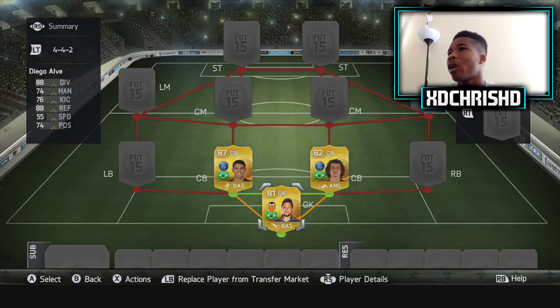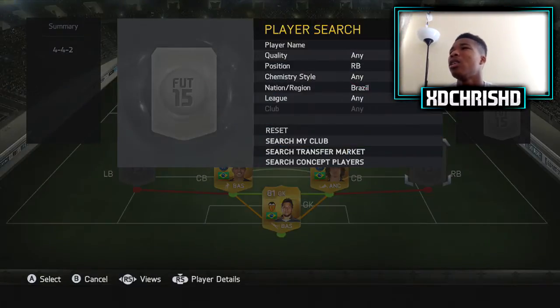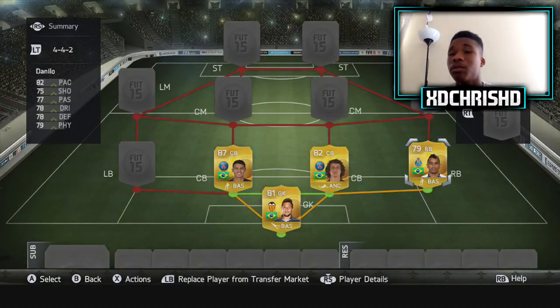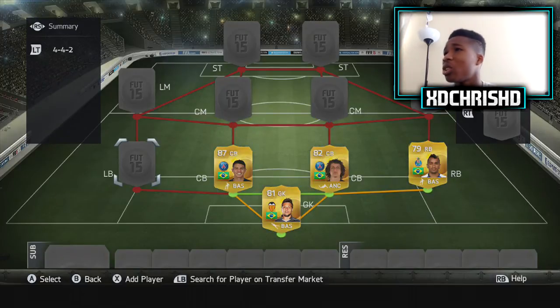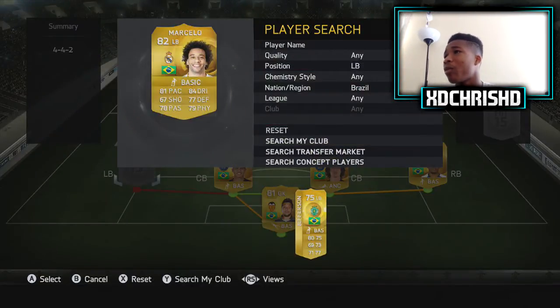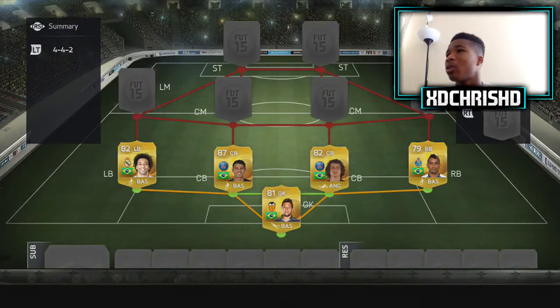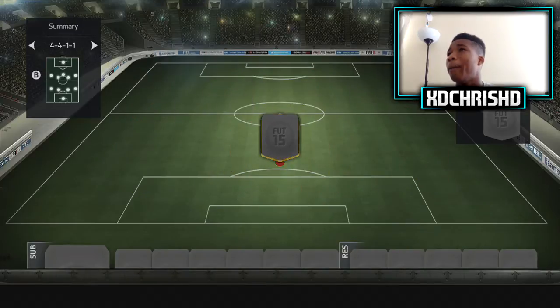Goalkeeper we have Diego Silva — he's got a Team of the Season card and his diving and reflexes are simply the best in the game. Vanillo is my favourite right back, above Kyle Walker, above Hector Bellerin who is a bronze, strangely enough, and he slots into right back. Left back we have the one and only Marcelo — probably one of the most well-rounded left backs, quite expensive for a left back.